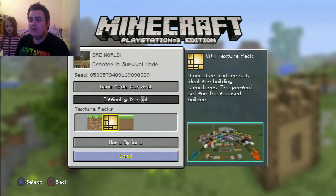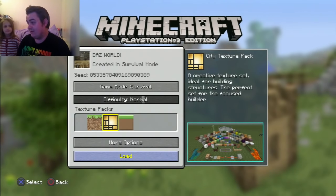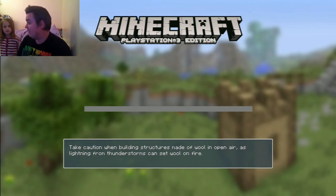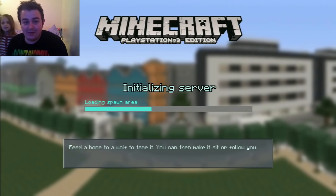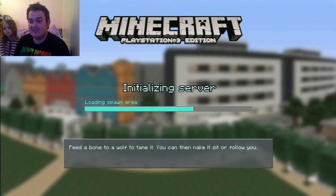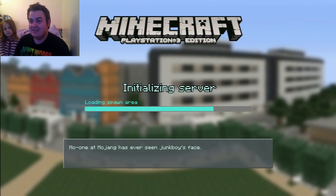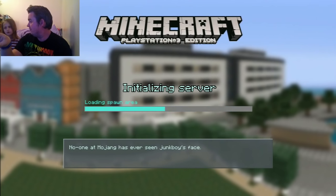Look, everything's different in the city texture pack! But first things first, what's the first thing we've got to do when we go into Dazzworld? Add someone to the wall? That's right, well I've already added someone to the wall. I did it in like normal textures. It's just loading. Look at that — can I build stuff like that? Of course!